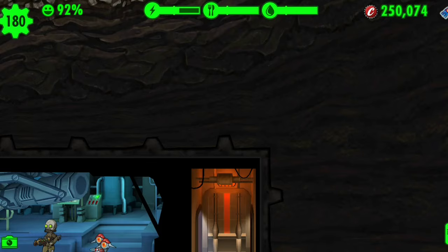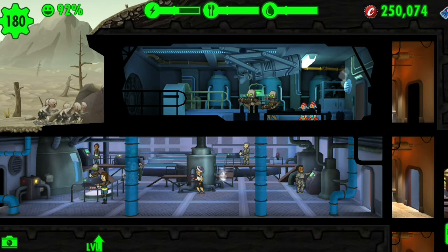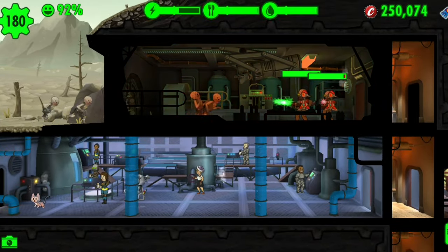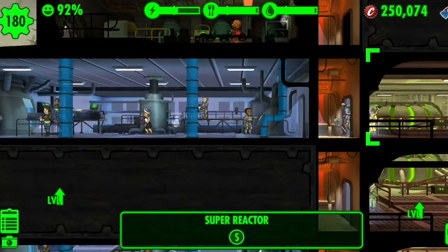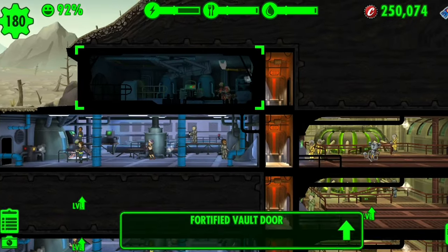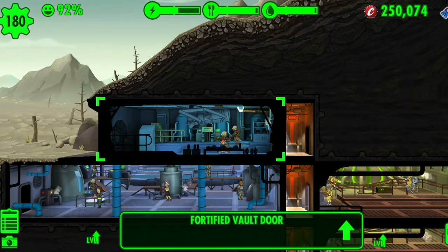Number two is something you can do right now if you wanted to: give your vault a theme. I've seen a lot of people in the comments of my other Shelter videos say they've done this. I haven't really done it yet, but I definitely want to. I want to add some things from Fallout that I love. Obviously, we've got Amber Knight here — I don't think she's from Fallout, but she's here.